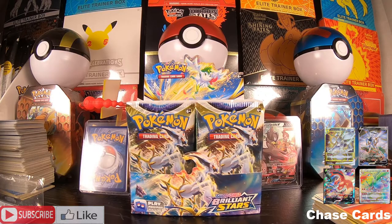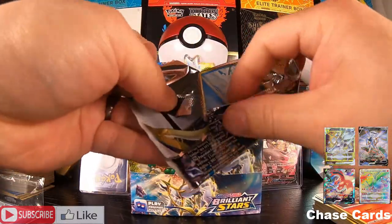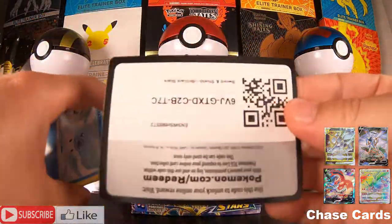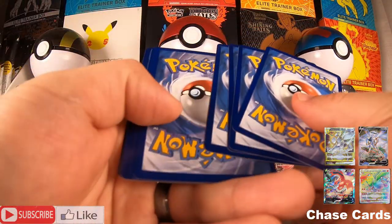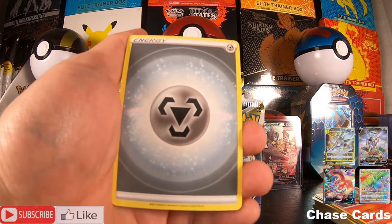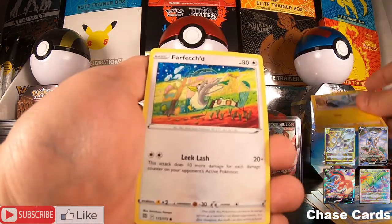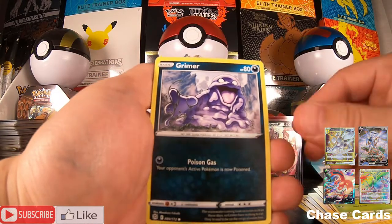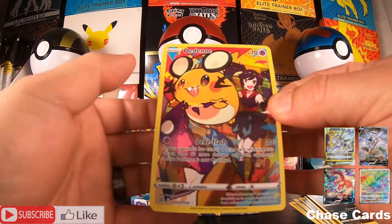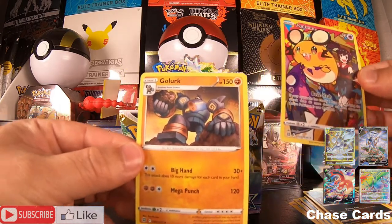Okay, next pack — let's go! Guys, this is such an amazing set, I love this set. I feel like the next set will continue the Trainer Art Gallery, because there are a lot of cards that have not been released in English — like that big Pikachu VMAX that hasn't been released. So I feel like the next set will definitely continue this Trainer Art Gallery subset. Speaking of Trainer Art Gallery, we got a Diancie — very nice, so pretty. And a Golurk in the back!